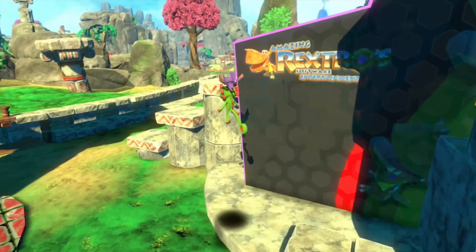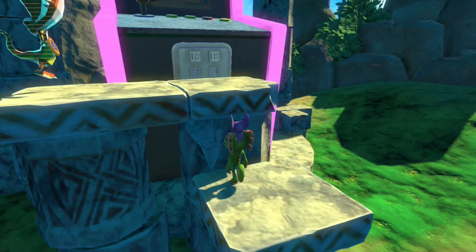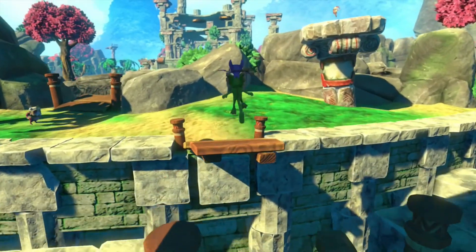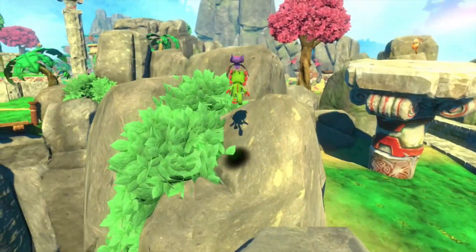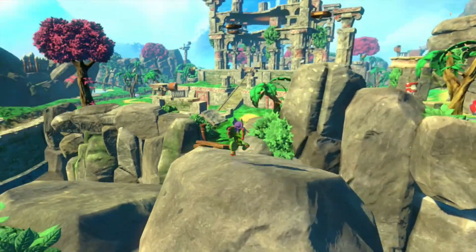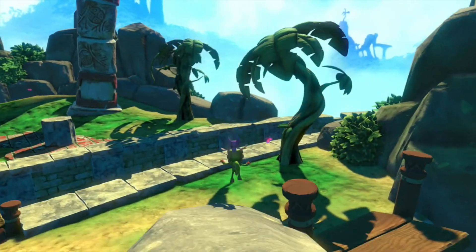Listen to that retro beepiness — I love Rextro's design, he looks so good. We'll deal with him after I find the ghost rider. I wonder if the world adds shortcuts when you expand it — like that bridge making it easier to get here. That'd be interesting to see. Still need to look for other secrets around here — when you run through the race track you go so fast you don't even know what's around you.